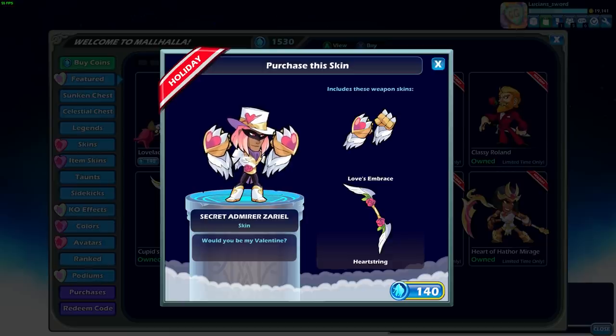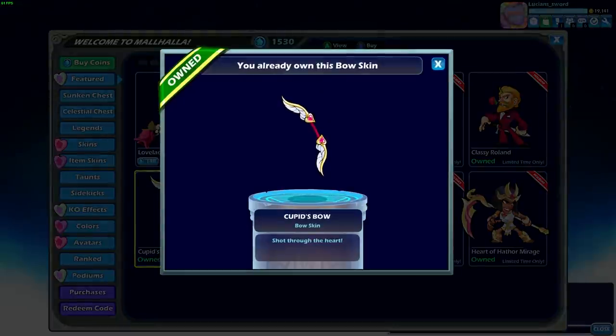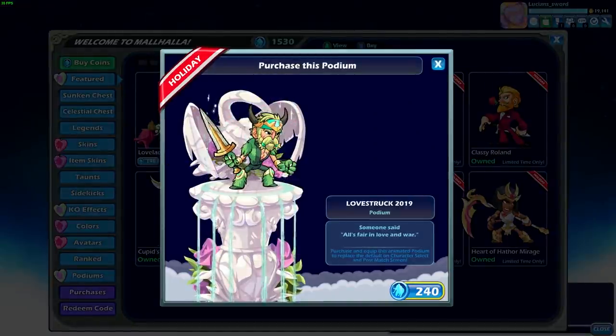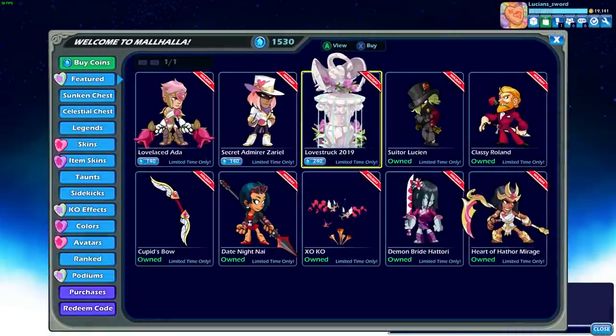If you don't like the heartstring bow that Zariel comes with, you can also purchase the actual Cupid's bow separately. That's not exactly new for this year - it's been out for a little while. There's one other new thing for this year and that is the podium right here. It's almost the same as last year's podium except it has the big swan in the background - I'm assuming that's a swan.